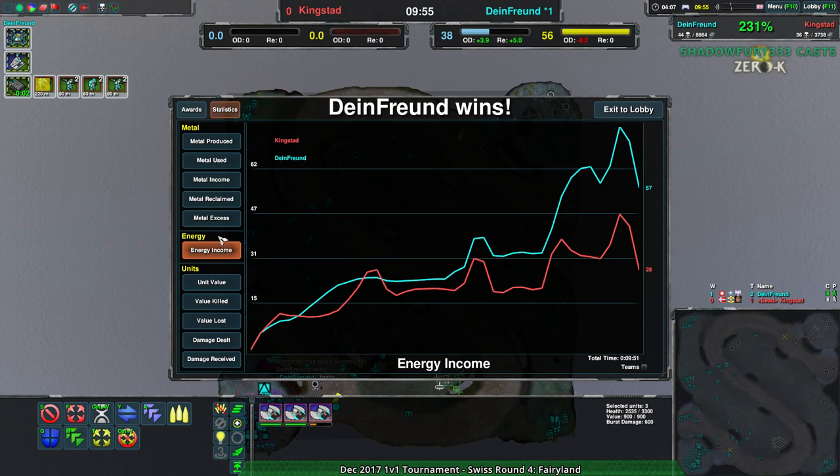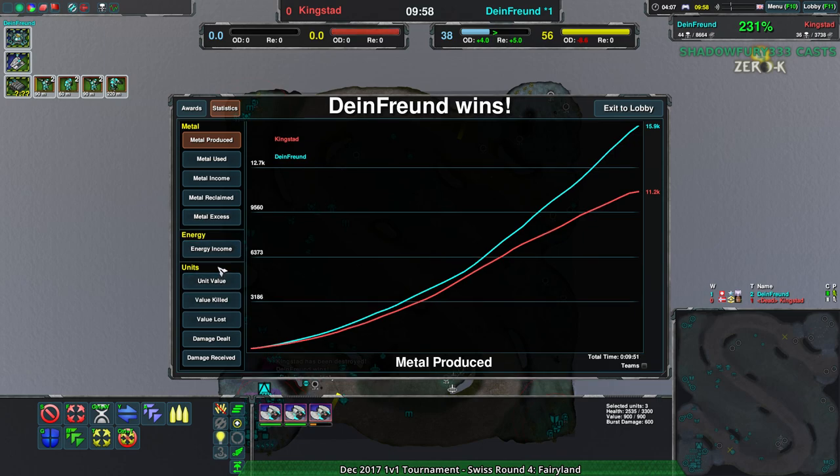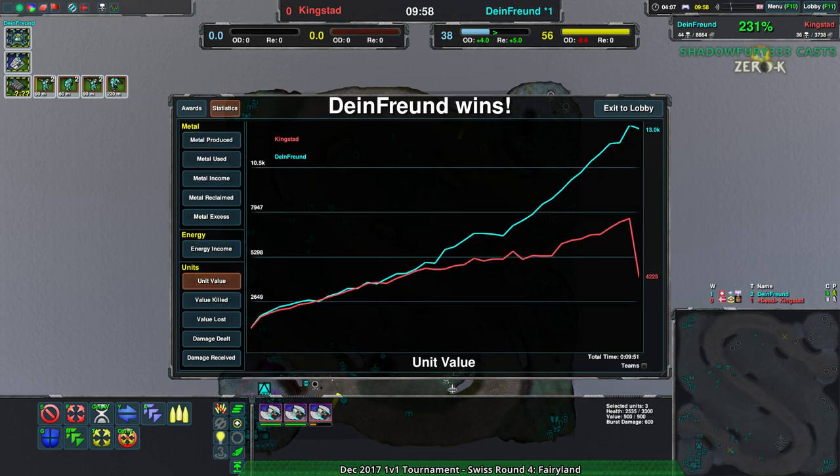The commander was kingstead's only hope. The lack of energy was the core issue — if they'd had more energy, they wouldn't have needed to rely on the commander, or if they did go for it they would've had an army behind it. Energy is always a good thing to grab, because if you don't have it, you die quickly — as we saw there.